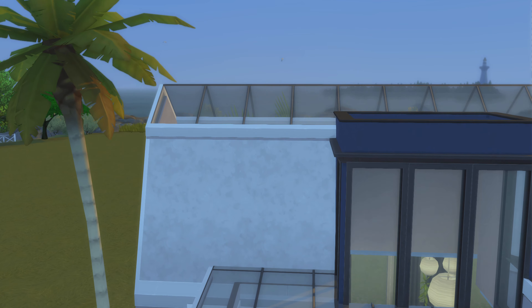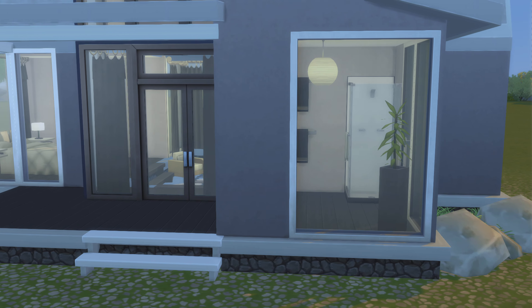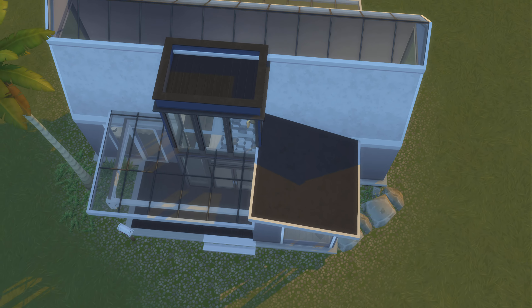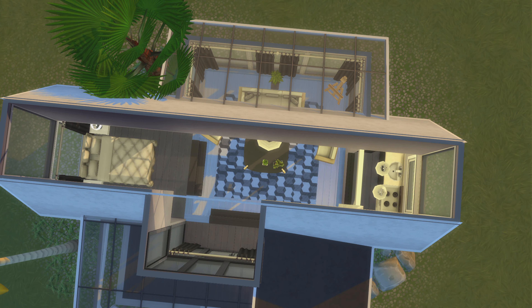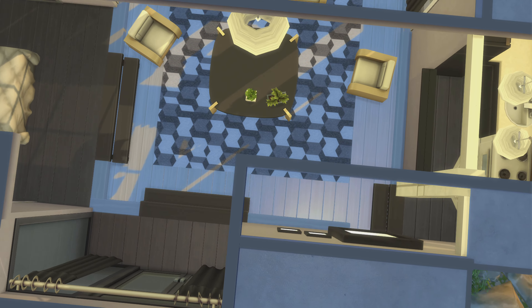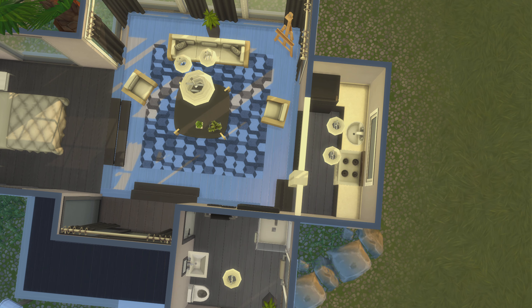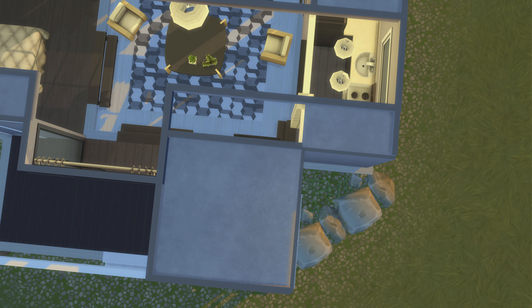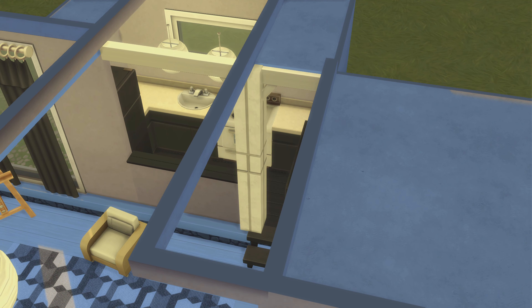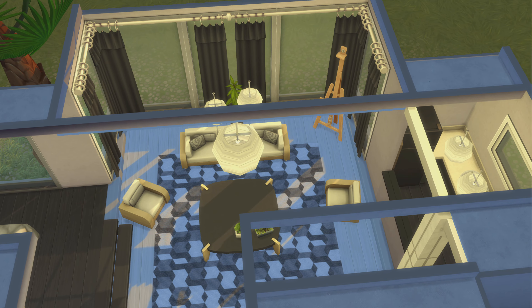I'm surprised there is no thermostat here — unless I totally missed it. Let's go for a top-down view. There's no problem with most of the ceilings, but there is a little gap right there. This is not an easy fix — you're not just going to click on the wall; you'll have to drag over the floor and cover it up. Everywhere else is all glass ceiling.